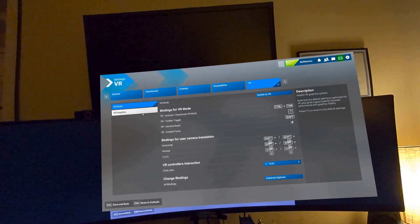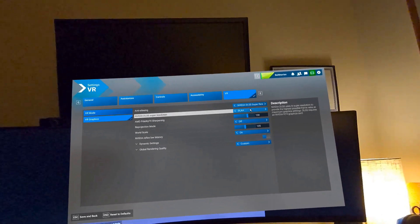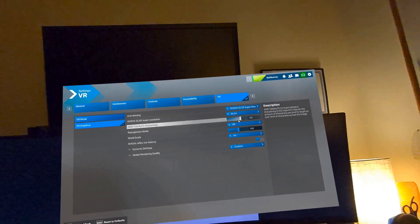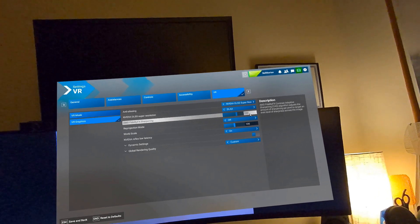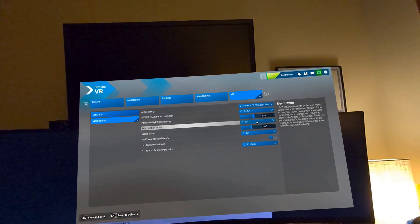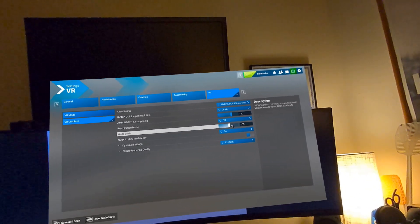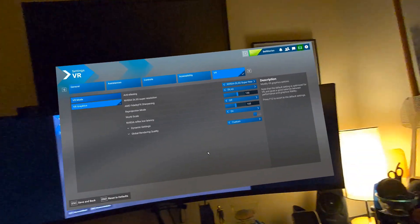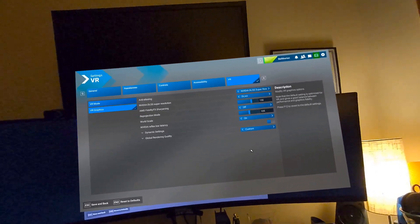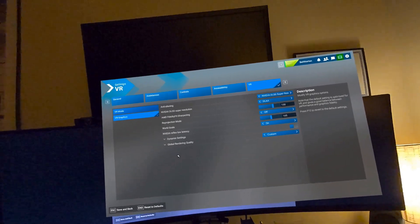Now in VR, I've got my NVIDIA DLSS super resolution. I've got DLAA selected. AMD FidelityFX sharpening — I've done a lot of experimenting with it and 130 seems to be about the sweet spot for me. I don't use motion reprojection. And the world scale, I have it increased just a little bit. I saw it in a video where somebody said the VR scale is a little small and they set it up, so monkey see, monkey do — I bumped mine up just a little bit.